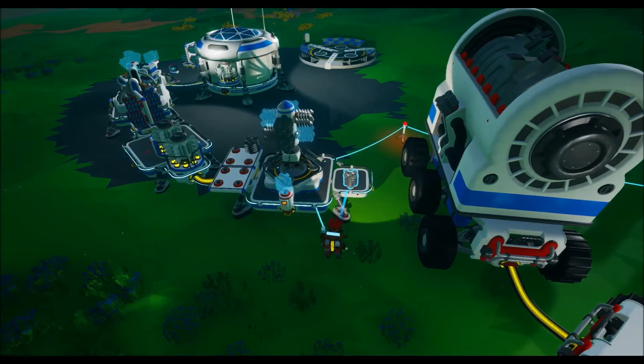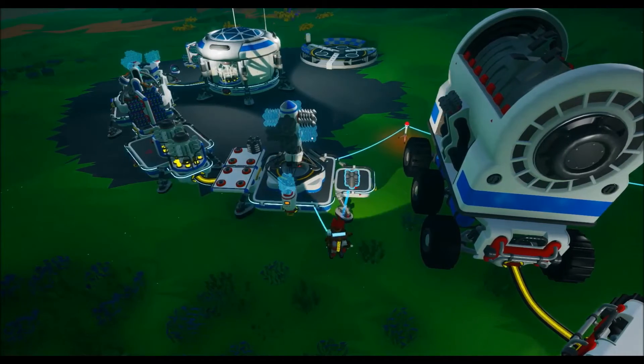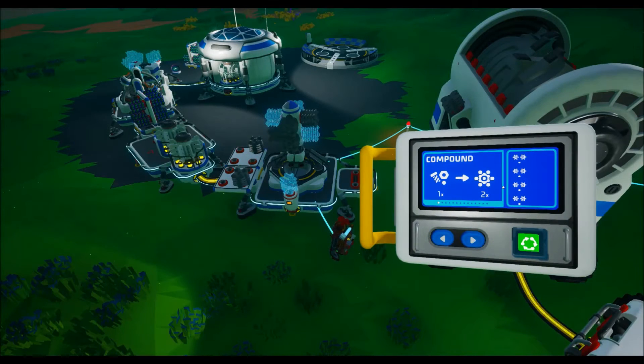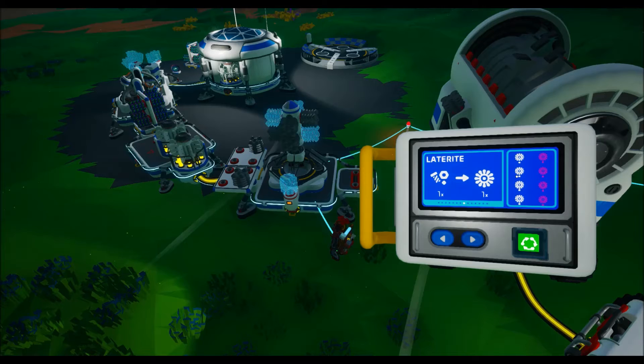Scrap itself, or the items that are available, are limited to regular items. Let's take a look — if we send four scrap, we can get ourselves two times the compound, so we would end up with eight compound for the four that we have there now, and that's pretty much the same for a lot of the basic items. For ammonium it's a one-to-one trade, so one ammonium for one scrap. If you're having trouble finding that to create your thrusters, there's aluminum as well, copper, tungsten, iron, zinc, titanium, and lithium.